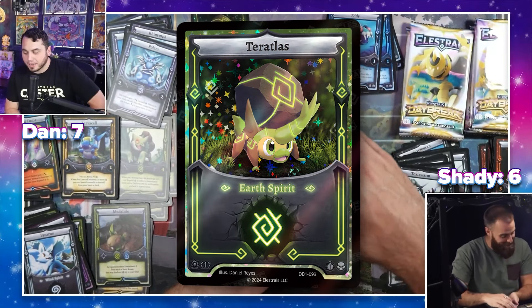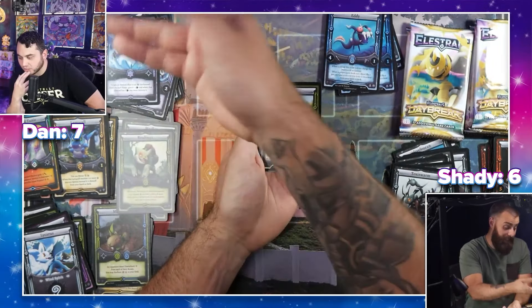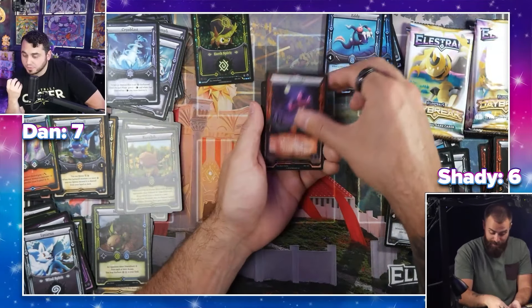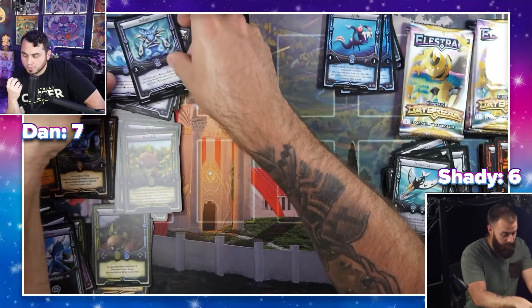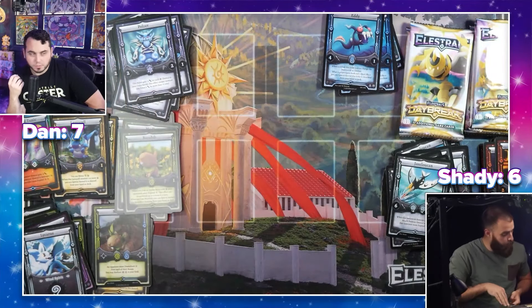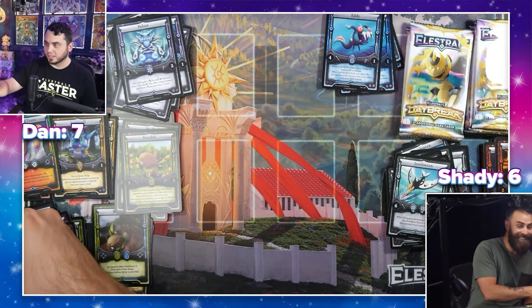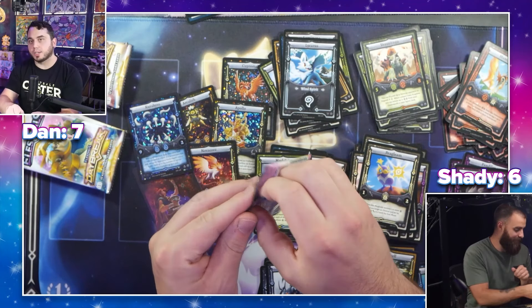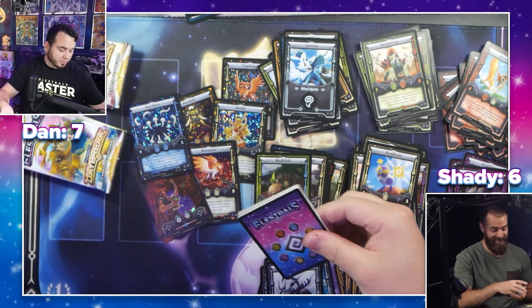One of the things I love is that's the original basic art as a tribute to the first ever artist on Elestrals, Dan Reyes — he designed all the spirits. That's so awesome, a little bit of love there. That puts you right back in it — it's seven to six if my math is correct, but trust what's on the layout.